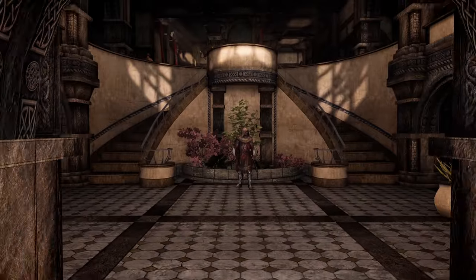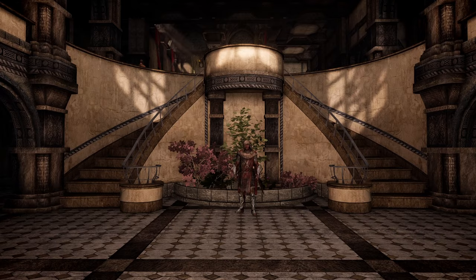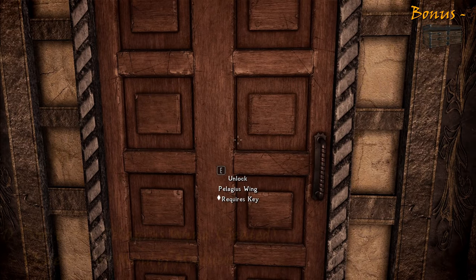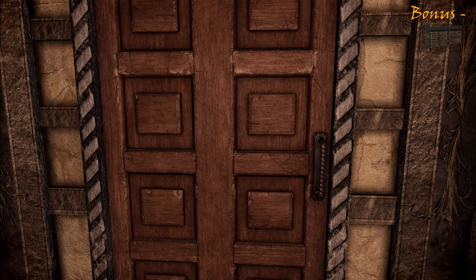First up, through the receiving hall, is a pair of impressive curved staircases with guards dotted around. To the right you can find a chest and a door that leads to the Pelagius Wing. This part of the palace is sealed off and uninhabited — the wing is where Pelagius the Mad lived before becoming emperor and is said to be cursed, and no one will set foot there. If you begin the Daedric quest 'The Mind of Madness' and obtain the key from Falk Firebeard, you can journey into the depths of the long-dead ruler's mind itself.